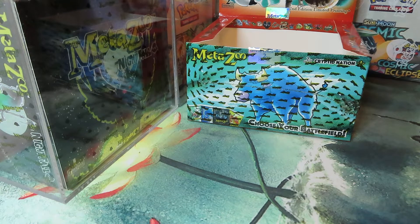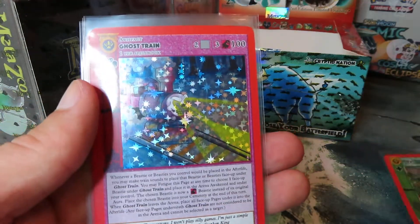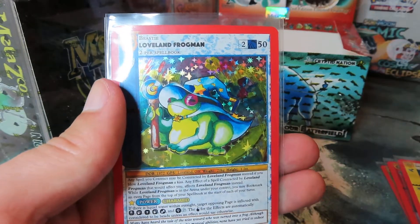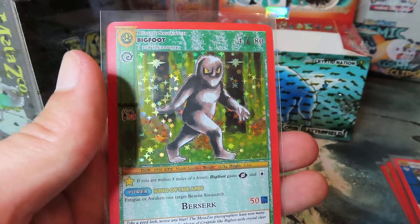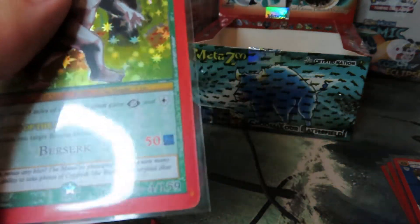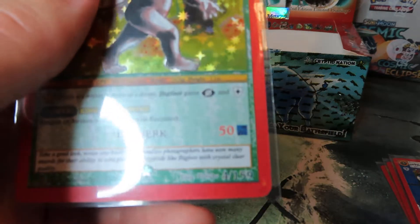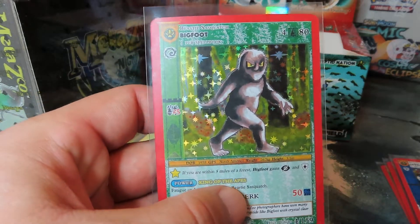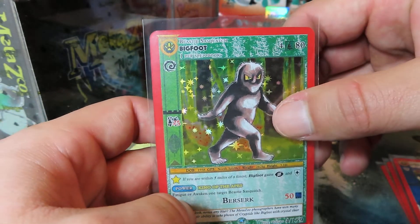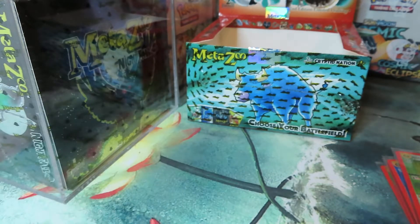Guys, thanks so much for stopping by. Some of the sleeved up hollow hits that we pulled right away: the Hoedag — gorgeous card, Ghost Train — gorgeous card, Sam Sinclair — phenomenal pull, the Loveland Frogman. And again, this Bigfoot — check this out down there guys. That looks like that's a part of the print — there is in fact some discoloration there, looks like almost a little orange or yellow. Gonna definitely take a look at that. Gorgeous card right here. Thanks so much for tuning in to Kline Drive Collectibles MetaZoo Booster Box Opening — Cryptid Nation 2nd Edition. We will catch you next time. See ya!